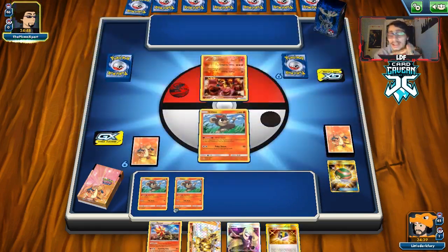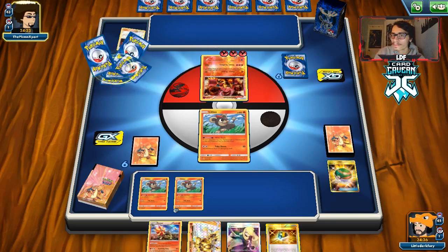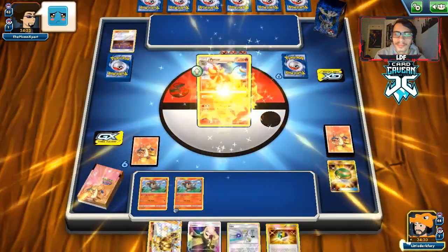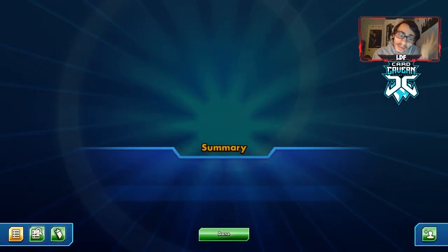They're playing a Volcanion deck. I don't know if they would have any evolutions — they could play Salazzle GX, for example. They actually just go Kiawe onto the Volcanion, which means we can't really move the Litleo. But they can do Kiawe all they want — we put Pyroar in play and they have no way to deal with it. We draw a Faba, evolve into Pyroar, and Ultra Ball to get Pyroar Break. It's free wins, man — look at that.